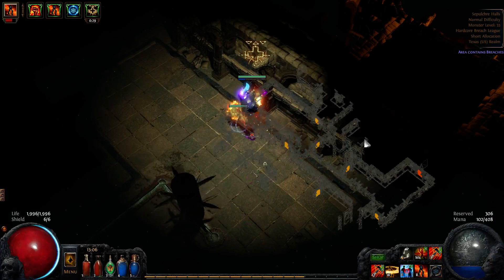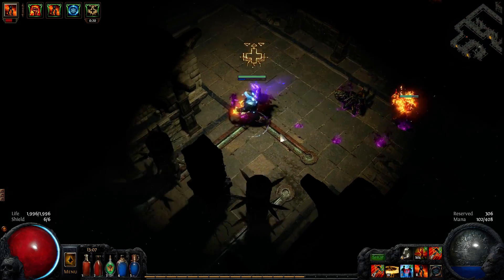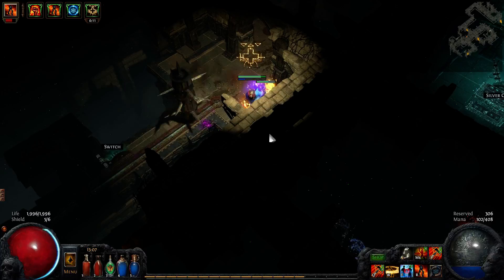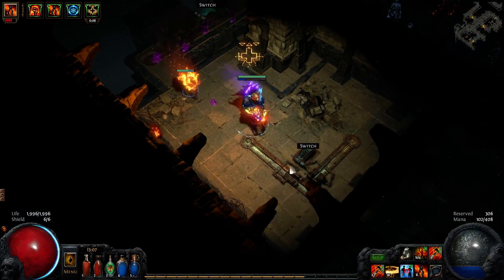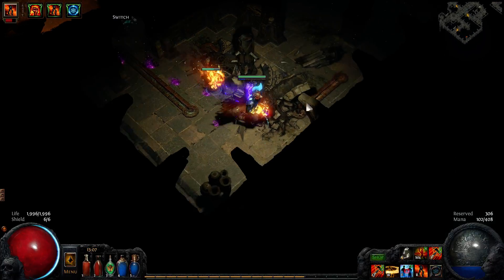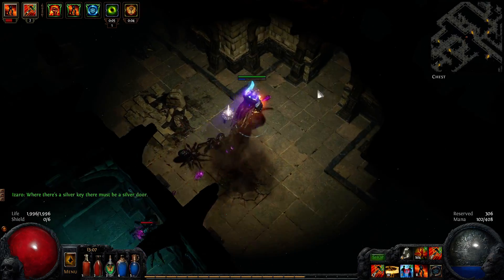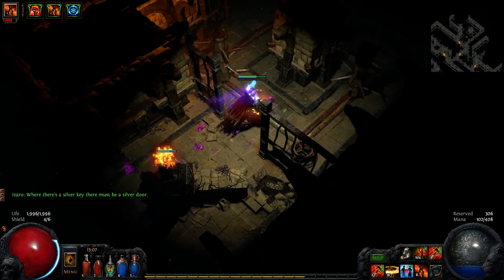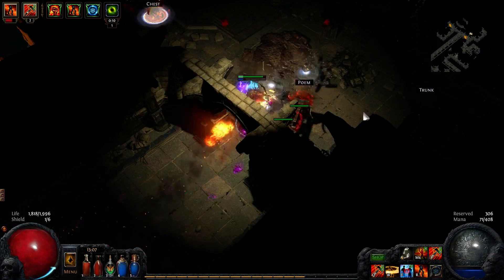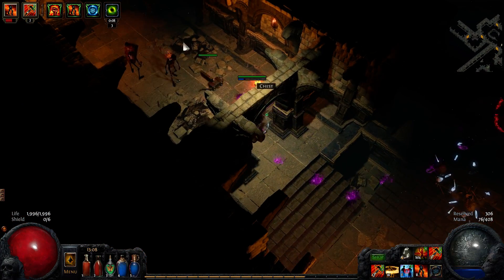I'm in the third area — the halls. I need to go to the top left. These silver keys will open up the silver doors, which will give you specific rewards. A key thing to have in the labyrinth is a lot of move speed, because you have to be fast enough to avoid these traps. Move speed is very key in this game.